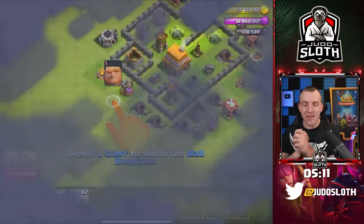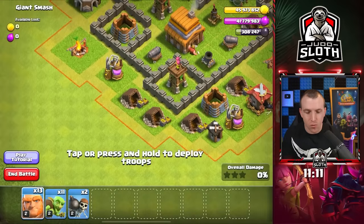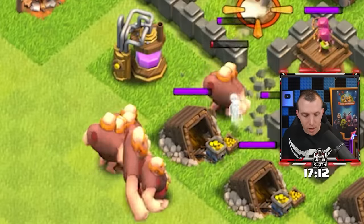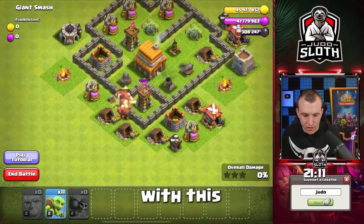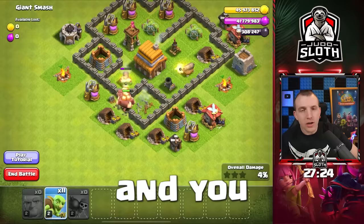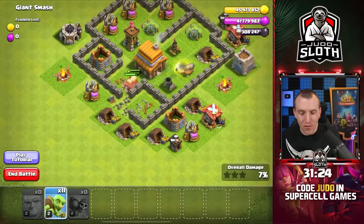Giant Smash is first and it wants to take me through the tutorial. Let's exit that. A couple of valuable seconds wasted, but it did remind us of where it advises the attack to begin. I do need to be careful that I'm not rushing too much - in a previous video we tested whether you could fail a practice map, and you indeed can. So I need to make sure I'm not going too quick for my own good.